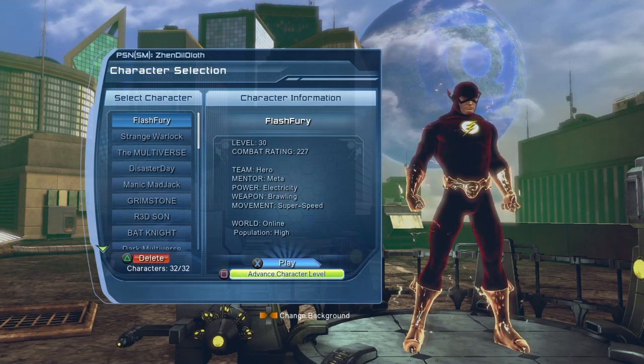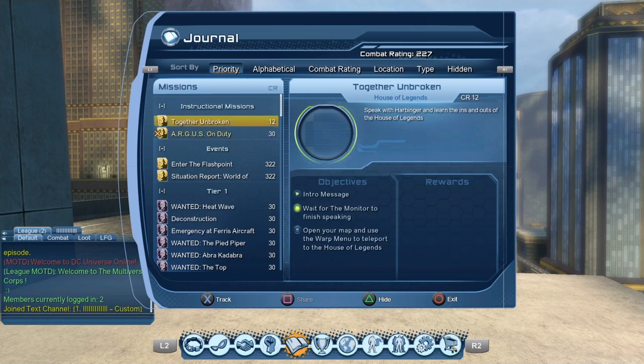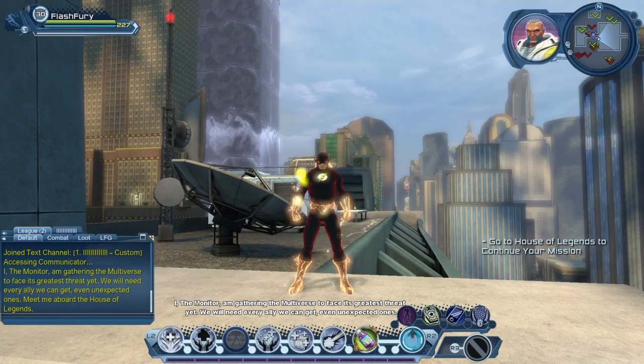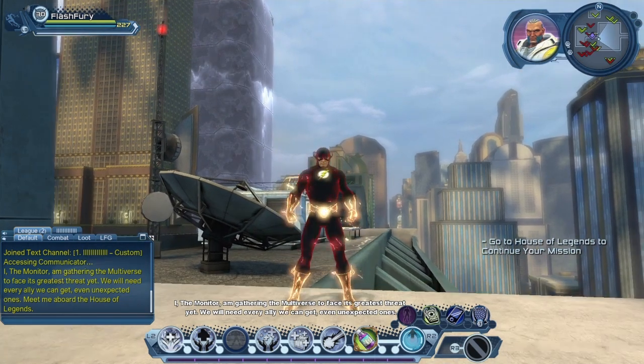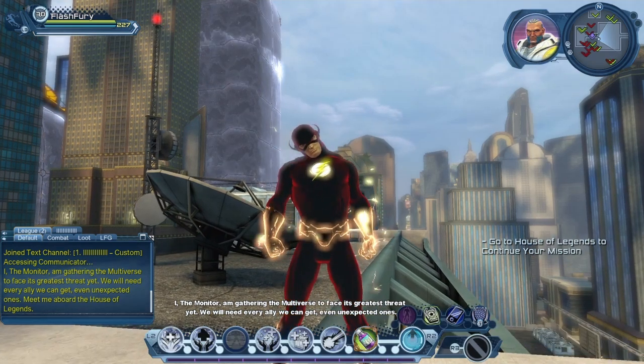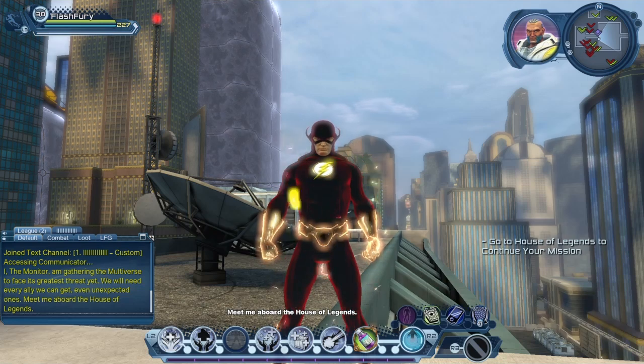So let us use our friend The Flash. As you log in, you should have a mission called Together Unbroken. The Monitor says: 'I am gathering the Multiverse to face its greatest threat yet. We will need every ally we can get, even unexpected ones. Meet me aboard the House of Legends.'